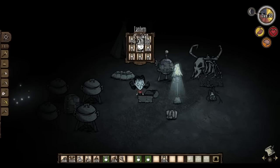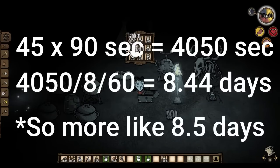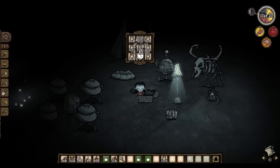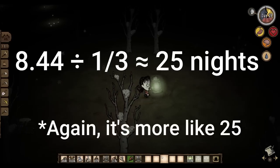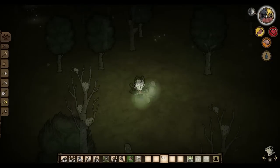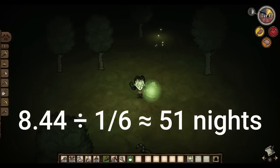45 light bulbs will give you non-stop light for 9 entire days, which is a really long time if you're on the surface. To put this into perspective, the middle of winter has the longest nights, lasting 1 third of an entire game day — you'd be able to survive 27 of the longest winter nights with 45 light bulbs. In actuality, the average duration of night is 1 sixth of a game day, which means your 45 light bulbs will allow you to survive 51 nights.